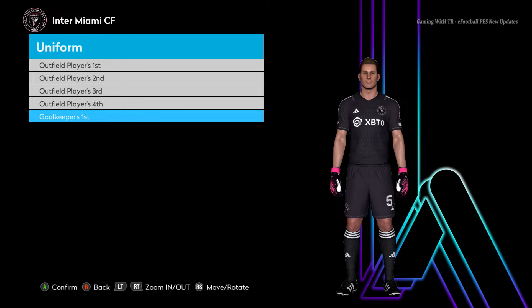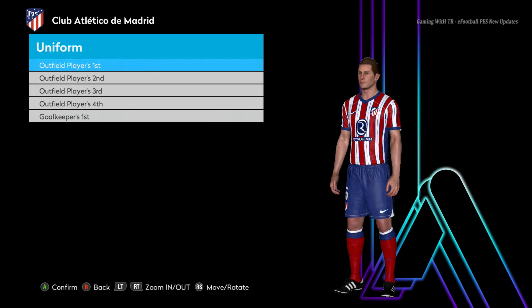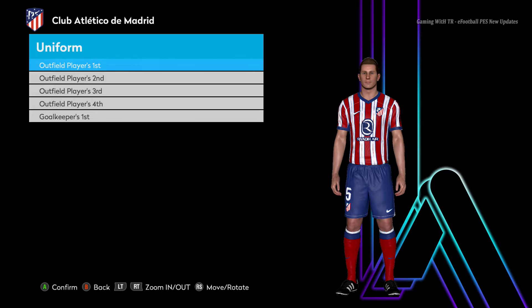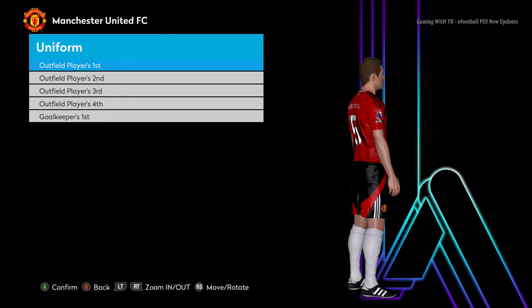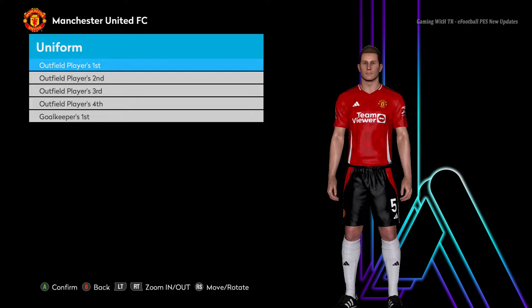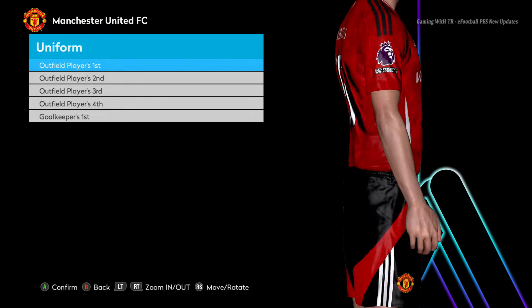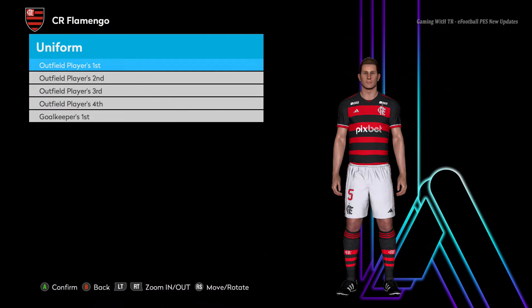Here is Atletico Madrid and this is the home jersey of Atletico Madrid. This is the only home jersey available right now for Atletico Madrid. Let's go for the next team — here is Manchester United, this is the home jersey of Manchester United. You guys can see the texture and every single thing. The design is new and pretty cool.